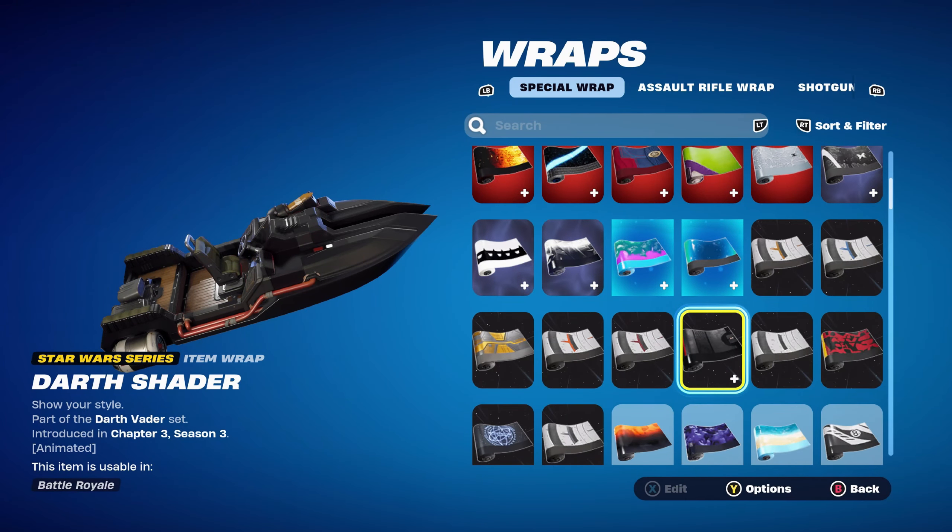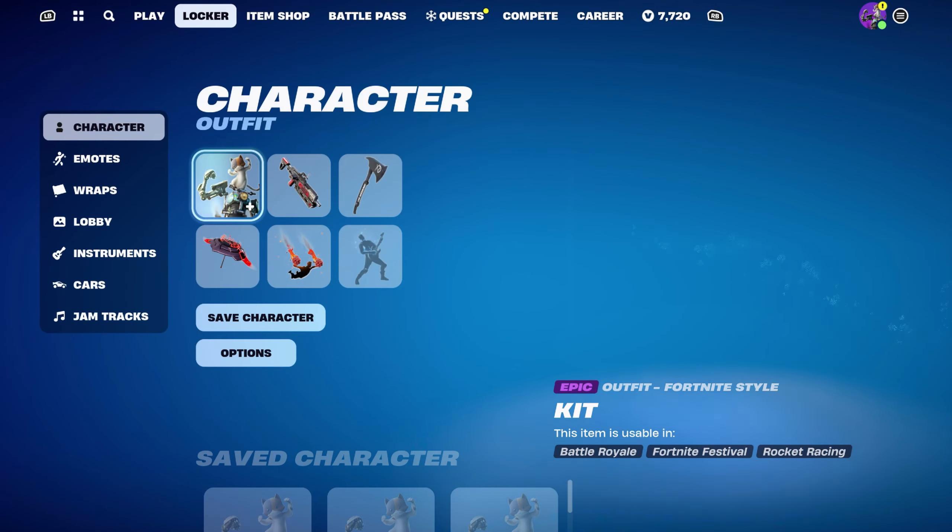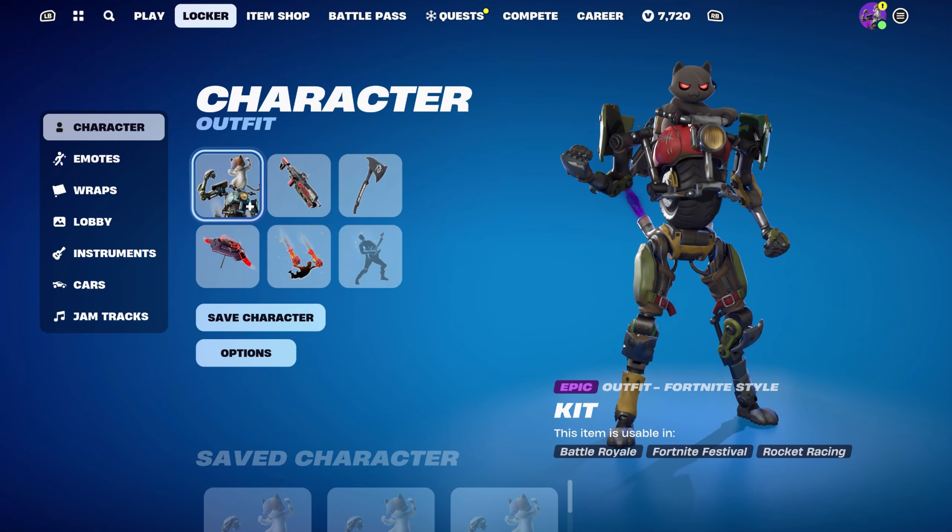The weapon wrap for this combo is Darth Shader, part of the Darth Vader set introduced in Chapter 3 Season 3. Using it for the black and the red.